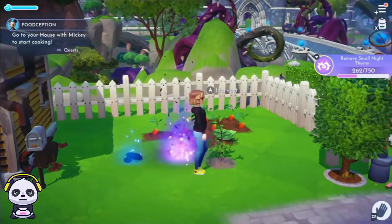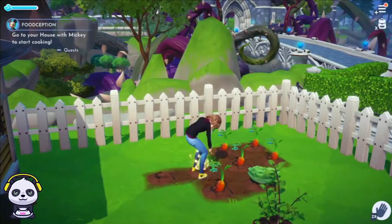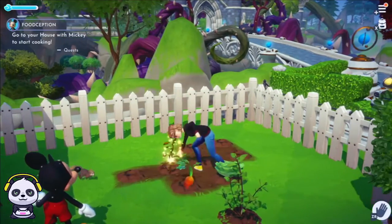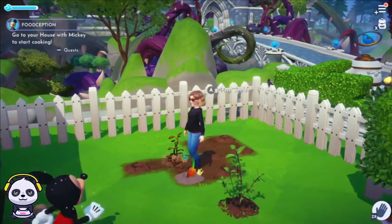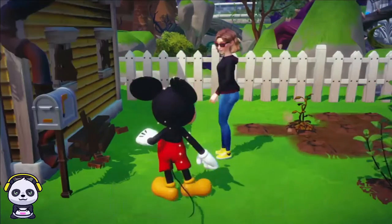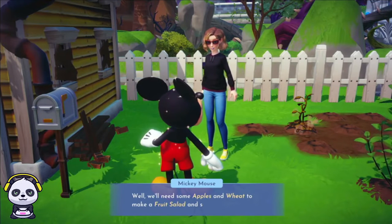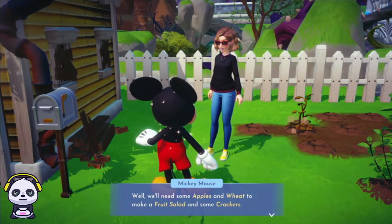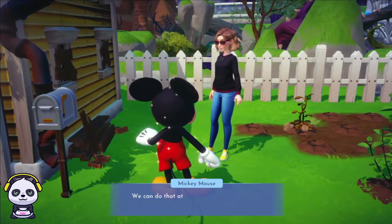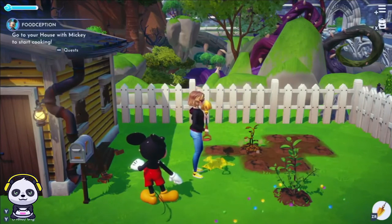Okay, so we gotta fix my garden. We've got carrots — pick them up! We gotta pick those carrots up. What happened to my garden? Okay, so first thing... I keep saving the game. The quest says go to your house with Mickey and start cooking. So the first thing I need to do is get apples and wheat to make a fruit salad and some crackers.